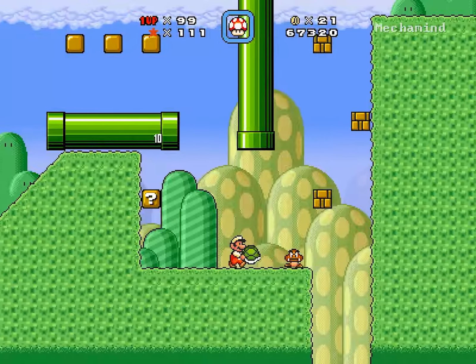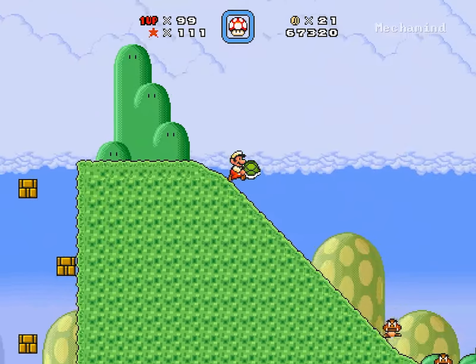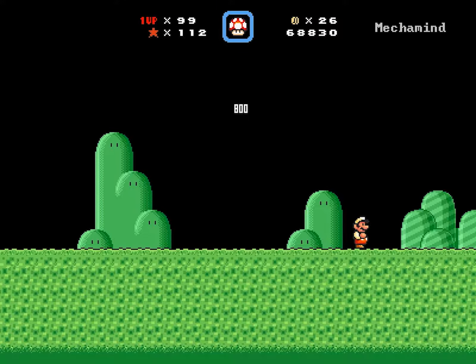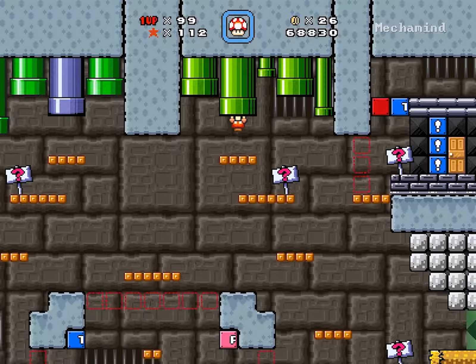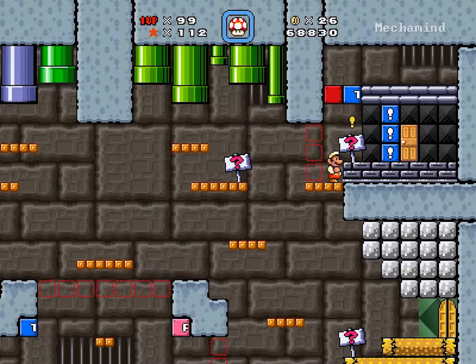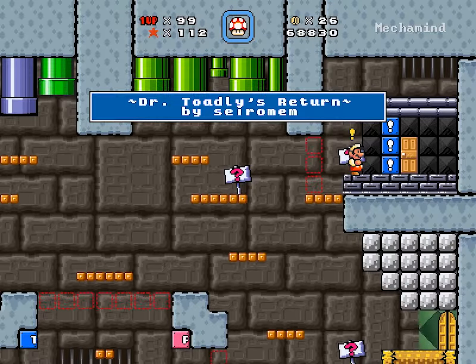Seeing Toad up ahead — maybe Toad could collect a lot from that. Dr. Toadly. Not only getting revenge, but robbing Dr. Toadly of what he needs in order to be able to do anything bad — that would be fun. We'll do that next time to finish this world off: Dr. Toadly's return, Cracker number 1.